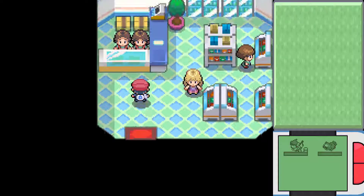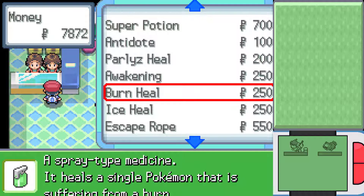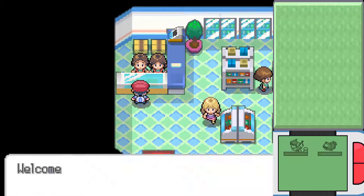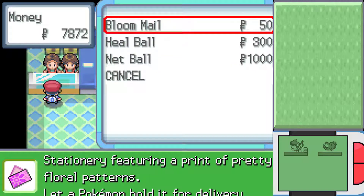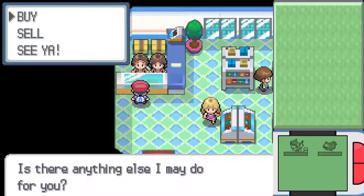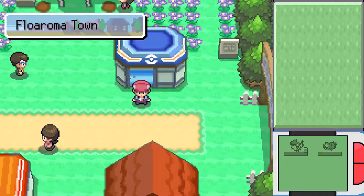Is there any new items we can obtain now that we have the Gym Badge? Yes — we can buy Super Potions, which heal 50 HP instead of a regular Potion's 20. Burn Heal heals burns, Ice Heal defrosts a Pokémon, and Escape Rope allows you to escape from dungeons. You can also sell mail here — and Heal Balls, which restore the Pokémon's health upon being caught. Net Ball works better on water and bug type Pokémon. What's fun is through Nintendo Wi-Fi or trading with a friend, you can spread a message via mail. But if you have Wi-Fi access at home you'd already have internet — Nintendo, ever heard of forums? They've existed since the 90s.